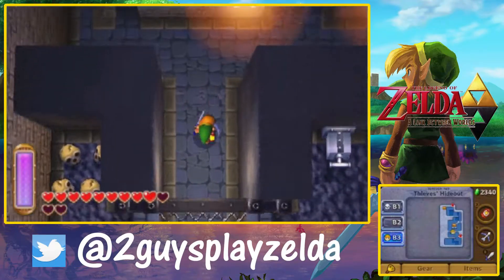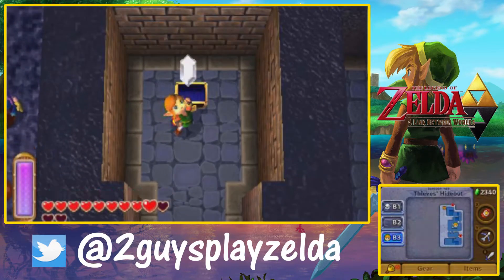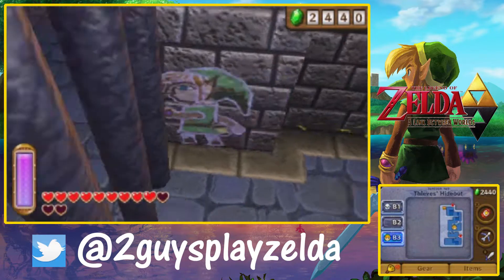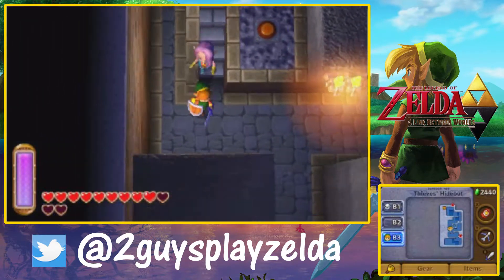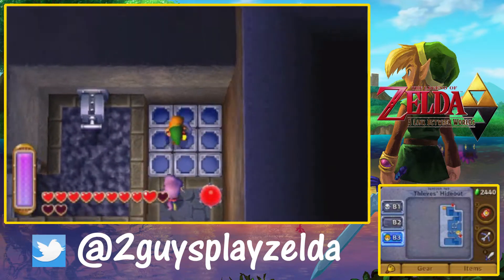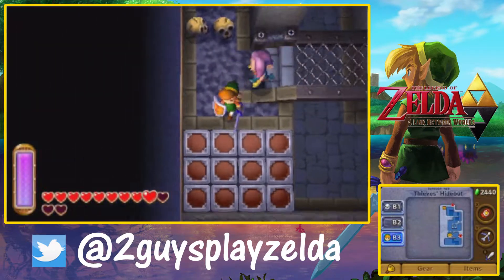This is Part 26 of A Link Between Worlds. In this part we're going to be finishing off Thieves' Hideout and getting two really useful items along the way — we'll mention those when we get to them. We're talking about the Big Key? No — well, we'll talk about it when we get there apparently.